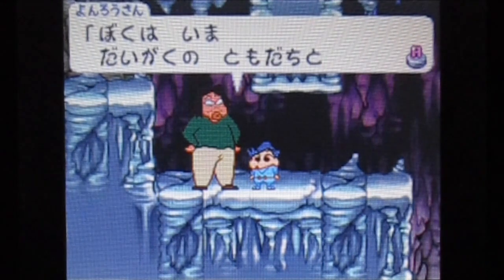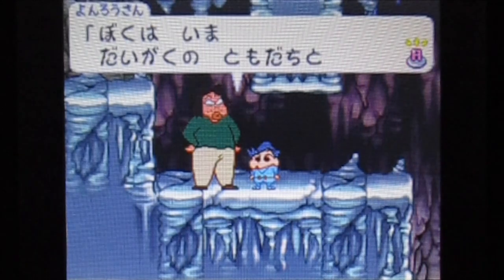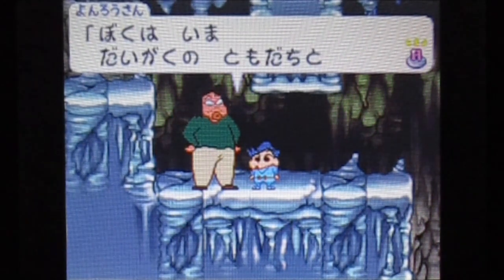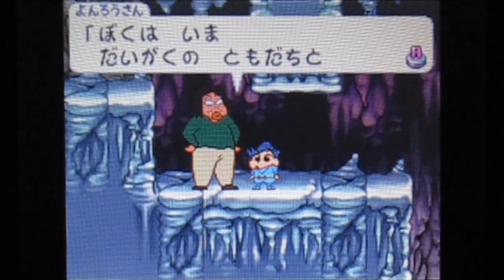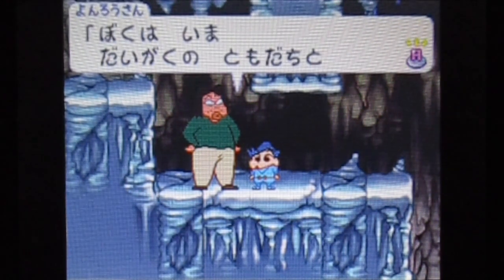Yonro is a university student living in the apartment. There were other apartment residents too, but he got the most screen time among them, which is probably why he made a cameo here. I'll be honest, sometimes I forget he exists — but he's cool in his own way.